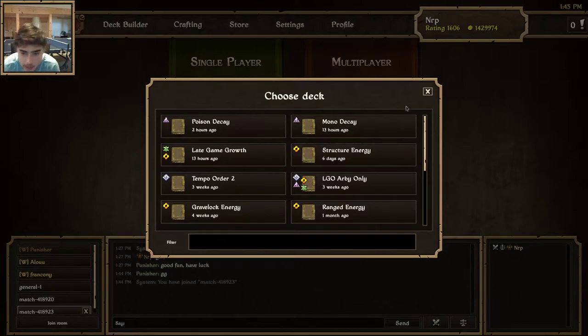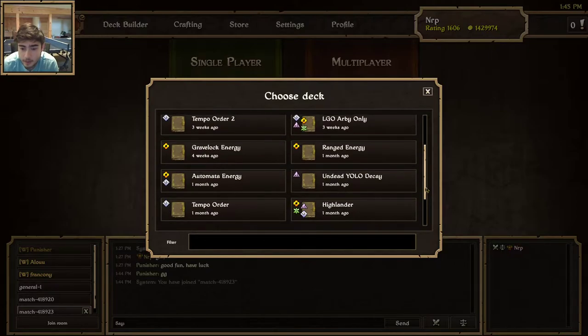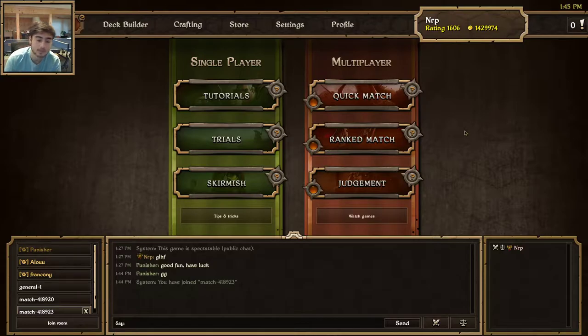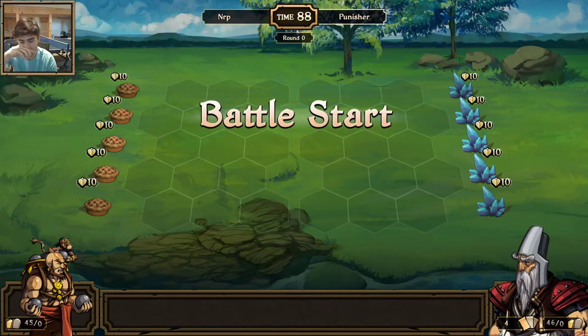He's playing Growth — he hasn't played anything besides Growth so far. So I think I'm going to go with Mono Decay — Mono Decay never does too bad against Growth. I like to play three different factions. I played Decay the first time but this is a different kind of Decay. He says last... He plays Energy — hopefully it's not a structure energy deck because then I'm kind of screwed.